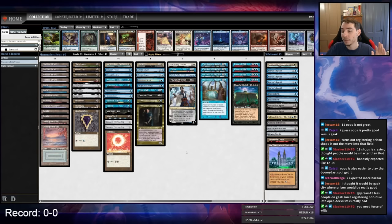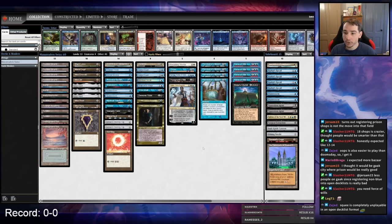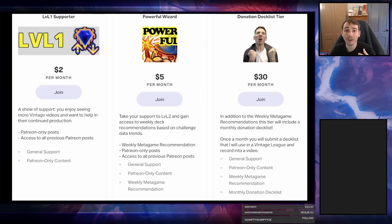The hands you keep to beat Shops are very different from normal hands. I also like knowing my opponent doesn't have Force of Will or Force of Negation — I can do tons of different lines jamming on turn one. PO is my thing so hopefully we'll play tight. Exciting news: I've just launched a new Patreon where you can grab weekly metagame recommendations and submit donation decklists. Check the link in the description and thank you for your support.